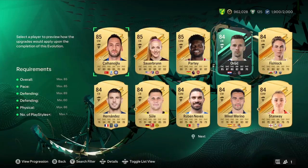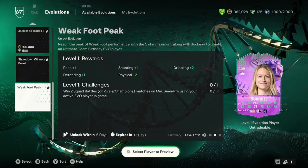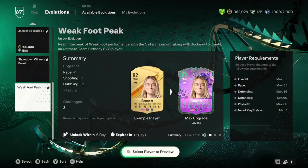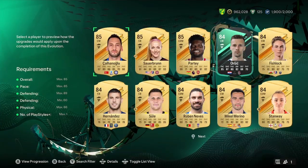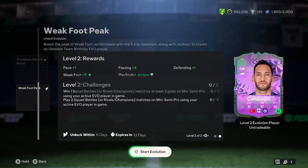I'll be showing you the best players for the new weak foot evolution, which is here on screen. They get a nice new weak foot, and that is about it. It is a good evolution — you can actually turn a player like Kalanoglu into a 90 rated, which is insane.